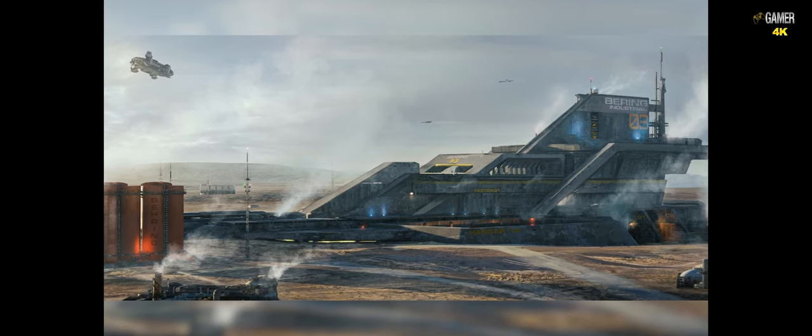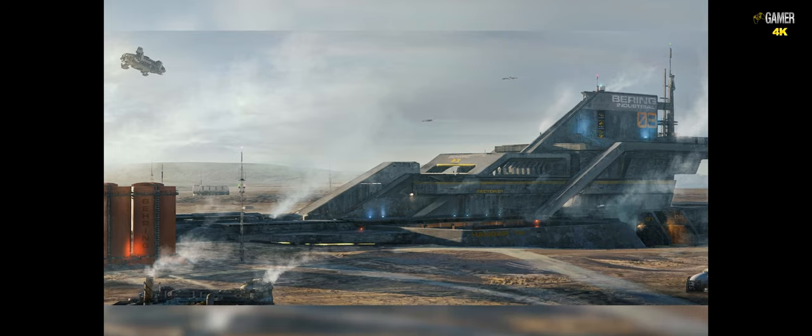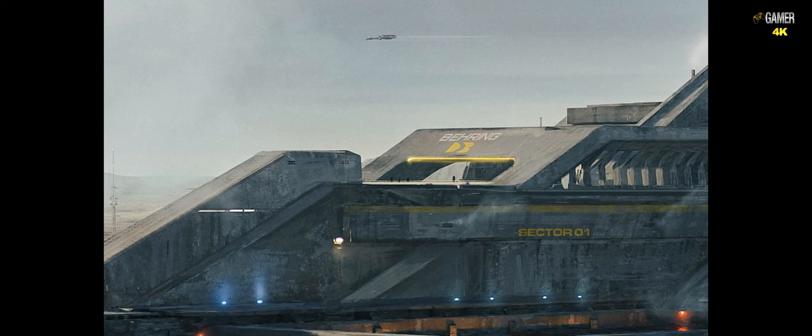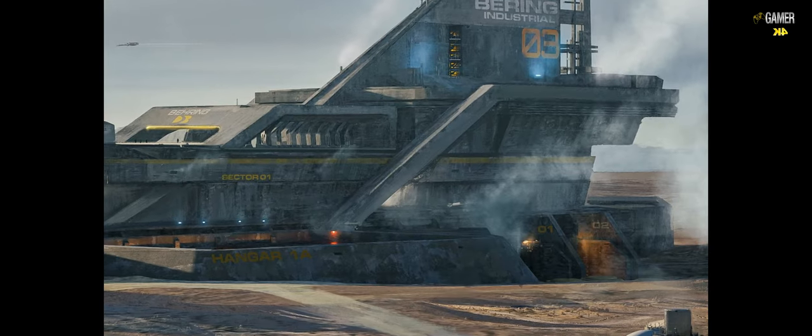We also thought it'd be cool to have surface entrances, so we're thinking about primary, secondary, and tertiary ways for the player to get into these locations depending on the mission scenario. You've got executive pads at the top, main hangers in the middle, and surface entrances down below.